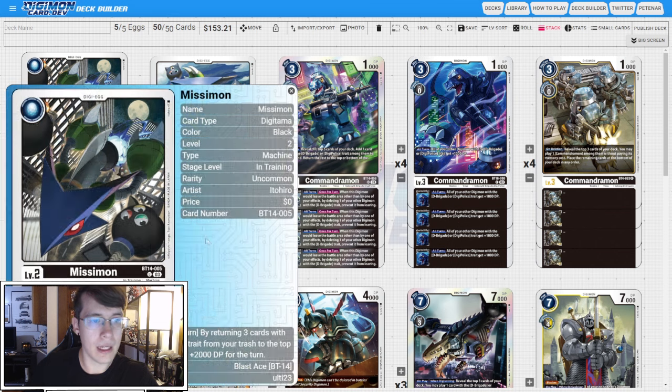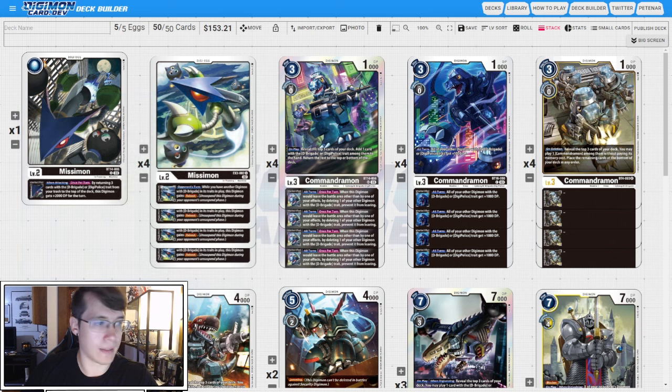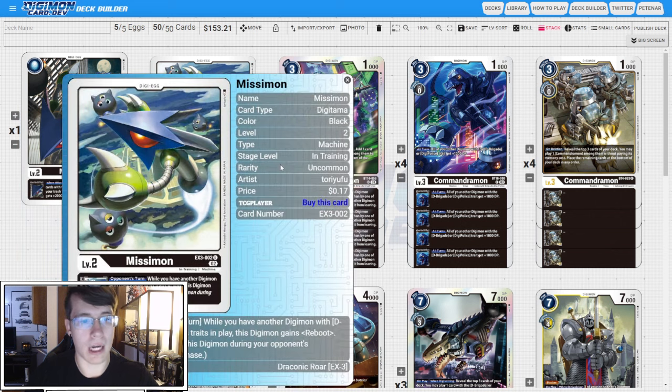We have one copy of the BT14 Missymon. When attacking, once per turn, you can return three cards with D-Brigade or Digi-Police trait from your trash to the top of the deck to get 2k DP for the turn. This is just the extra egg to make sure we have five. And we want four copies of the EX3 Missymon — on your opponent's turn, when you have another Digimon with D-Brigade in play, this Digimon gains Reboot. That's just going to be generically good in this deck.